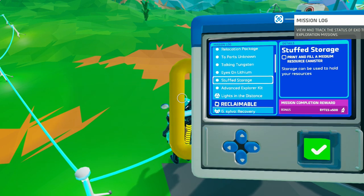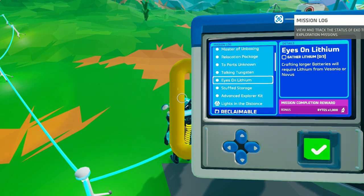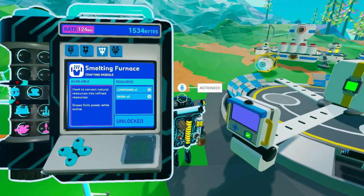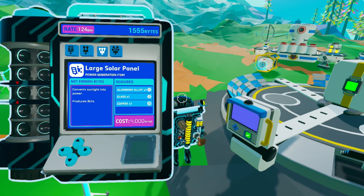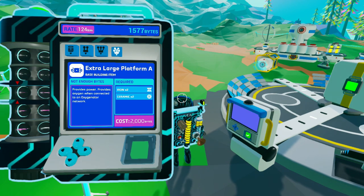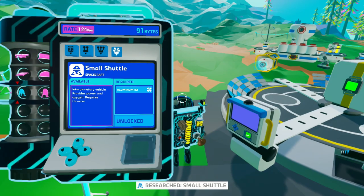Print and feel a medium resource canister, advanced explorer kit, plates in distance, eyes on lithium, talking tungsten, to parts unknown, relocation package. Let's just look in here — ooh, buggy, recreational sphere. Wait what? Extra large shredder — I need a rocket, I need a small shuttle. Okay, large printer — do we have a large printer? I don't think we do. Oh boy, compound — we just need three compound, we have like five here.